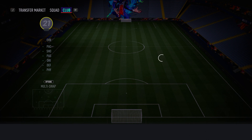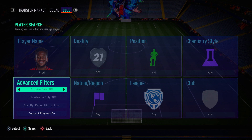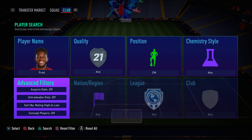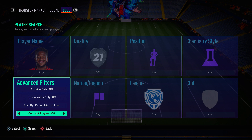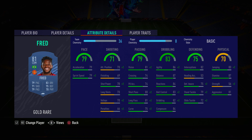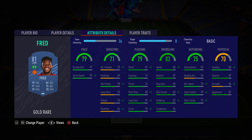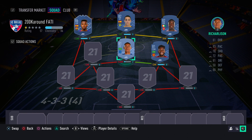In the right center mid spot we have Fred — a box-to-box midfielder who reminds me of Kante but one who can actually attack going forward. He's small, quick, nimble, and agile, with 79 sprint speed, 79 acceleration, four-star skill moves, and four-star weak foot. Very good defending and dribbling stats too — he's so well-rounded and effective in this game.